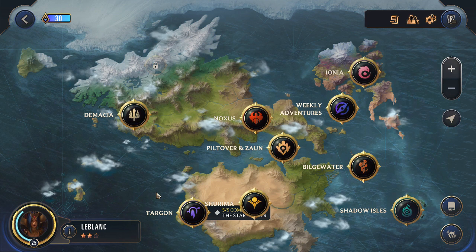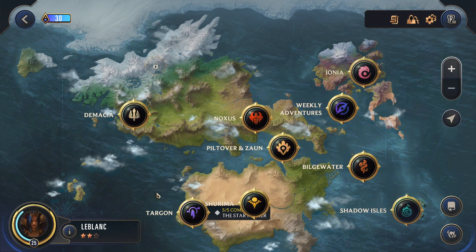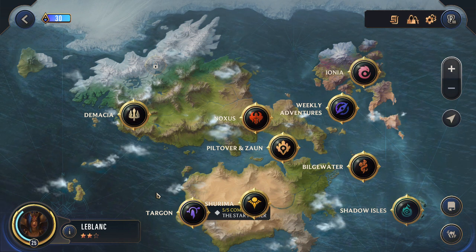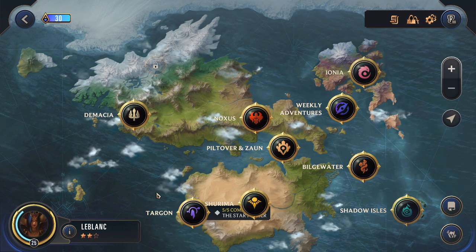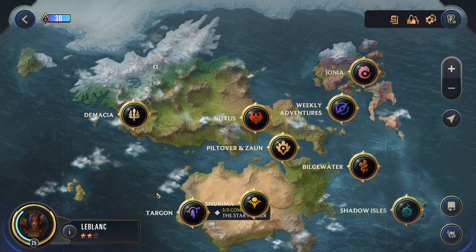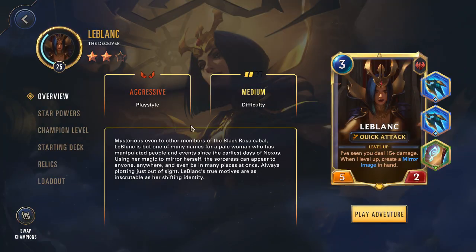We're going to LeBlanc, which is probably going to be the second easiest after Jinx. Who knows? Maybe it's even easier than Jinx, honestly. So the build that I'm going to use on LeBlanc is essentially the same as the one I used on that speedrun with Thresh. I did a Thresh run with LeBlanc that ended up being five minutes, which was just ridiculous. I do know that LeBlanc is being used for speedruns by other people, so maybe I'll check that out later. But for now, we just want to beat Aurelion Soul.